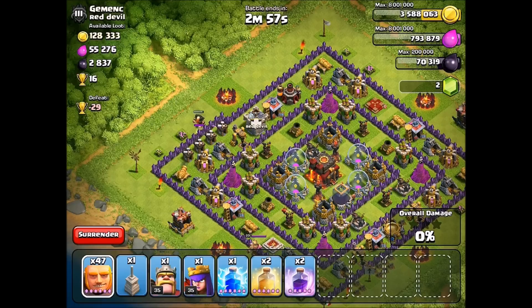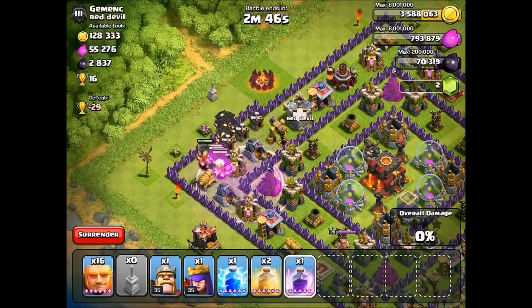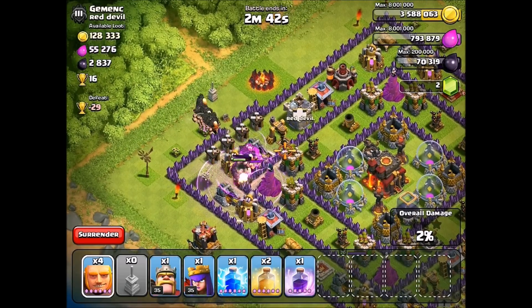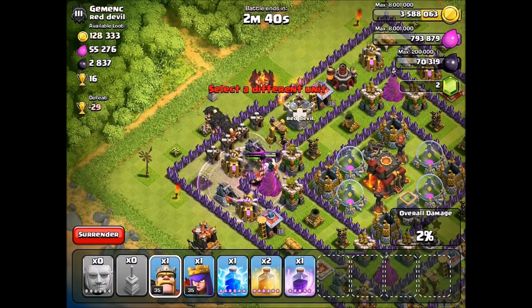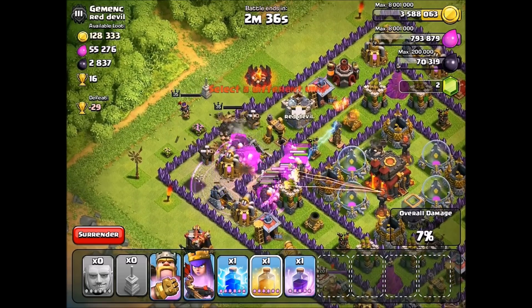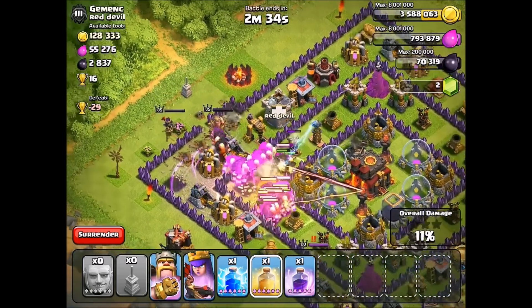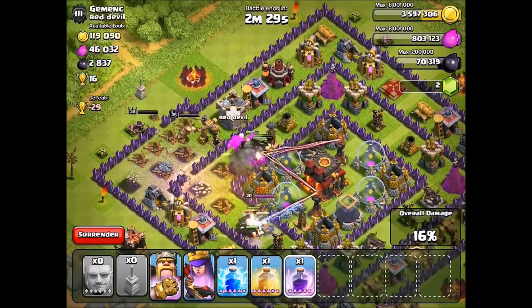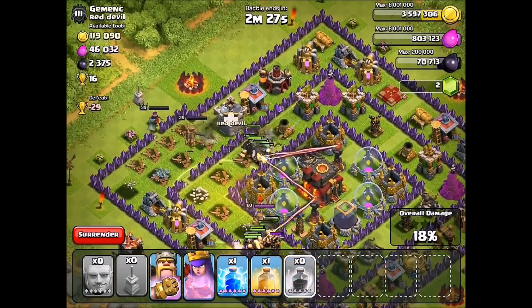I'm just gonna want to breach this wall here. I'm just gonna place them all down, get them in there as quick as possible. I basically want to take out all the defenses I can. I'm gonna put a rage spell down right here because I know those giants are gonna go for that cannon and then they'll head towards that wizard tower. They're gonna get into the second layer, which is very very good for my heroes — I'm gonna just let my heroes go in behind them.